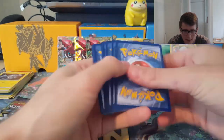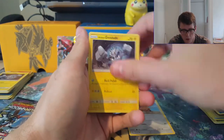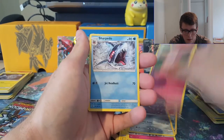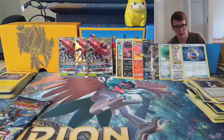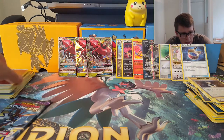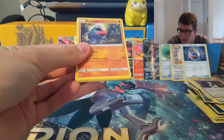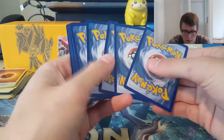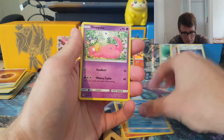The other deck pairs Tapu Bulu well with Lurantis. Lurantis allows you to use its first attack to give you more energy, so you can start attaching it to your Pokemon really quickly, and then it just goes crazy from there. I really like that, and I'm going to be trying the Vikavolt list. I'll put a link to a Vikavolt list that did quite well in recent tournaments in the comments below. And yeah, I'm going to give Tapu Bulu a go. We also pulled a Choice Band — sweet!